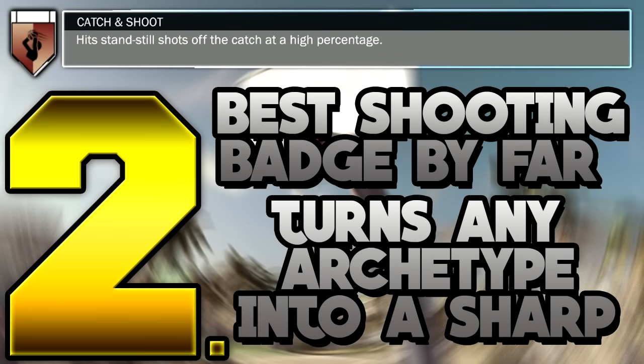Number two is by far the best shooting badge in NBA 2K17 — Catch and Shoot. I'm saying it's better than Difficult Shots, Limitless Range, every shooting badge you can think of. This badge turns any archetype into a sharpshooter. My slasher has like a 60-something three rating and he literally sinks threes from the top of the key with Catch and Shoot. Catch and Shoot will make or break your jump shot.